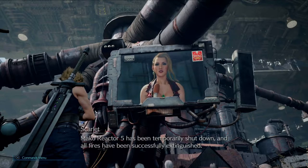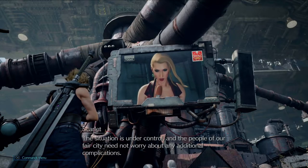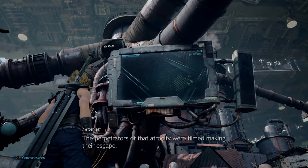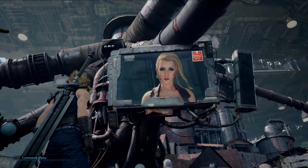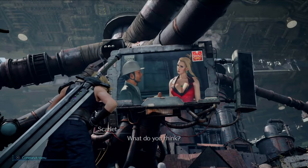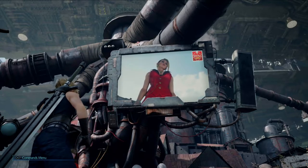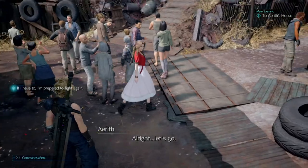Mako Reactor 5 has been temporarily shut down and all fires have been successfully extinguished. The situation is under control. We're conducting a full forensic investigation, but we suspect the device used was similar to that employed in the attack on Mako Reactor 1. The perpetrators were filmed making their escape — these agents of the eco-terrorist group Avalanche are currently believed to be in hiding somewhere in Midgar. Shinra will keep Midgar safe. Alright, time's off! I'm prepared to fight again.